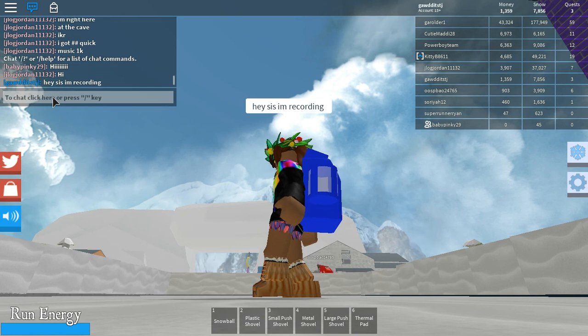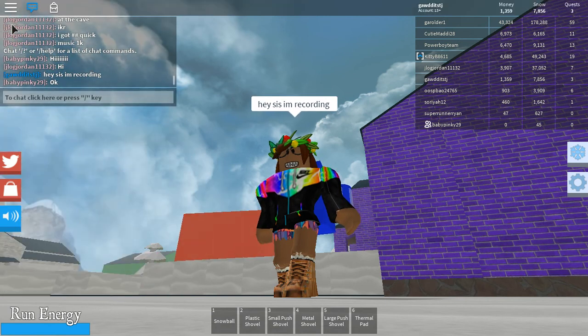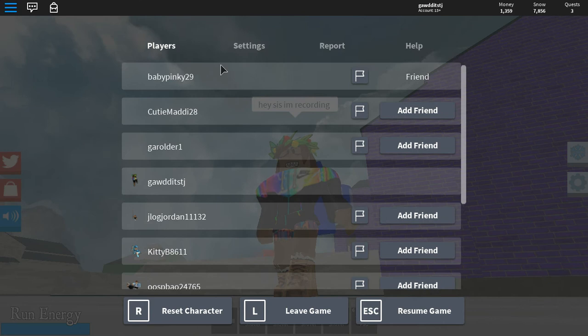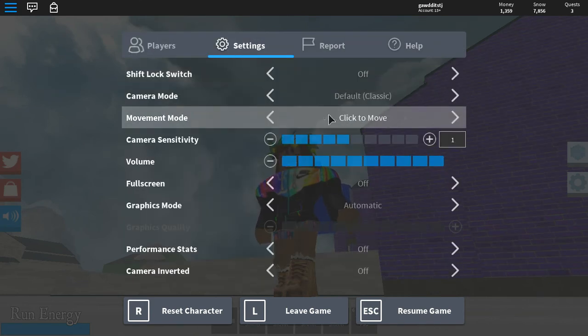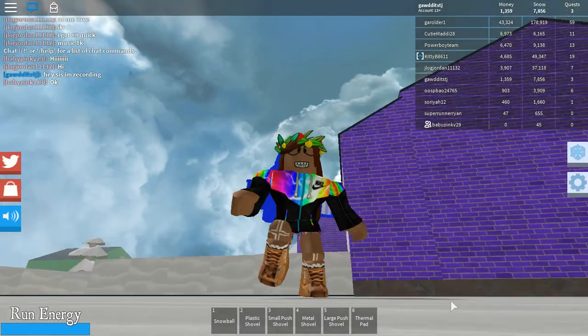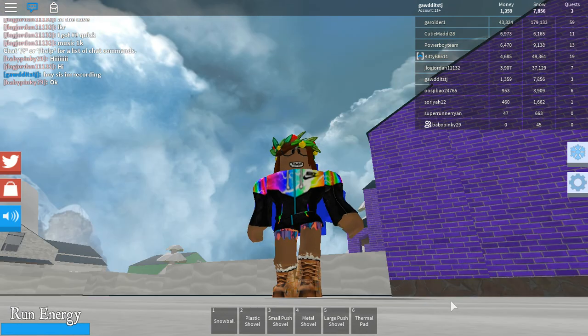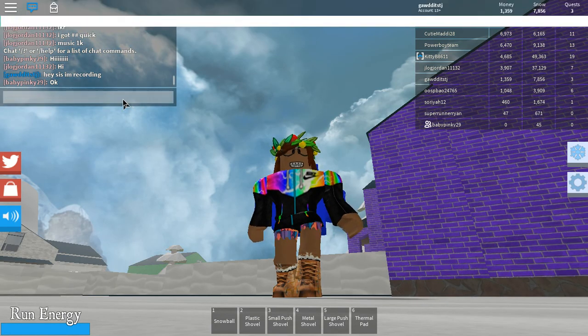Alright, this is how it looks. And if you can't move — like me, I can't move — you go to Settings and click Smooth. One, two, three — click Smooth, and boom, you can move. Well, that is it for this video, hope y'all liked it.